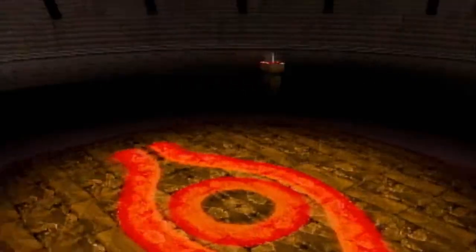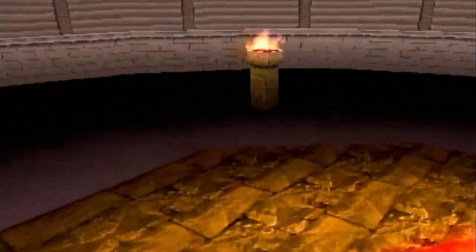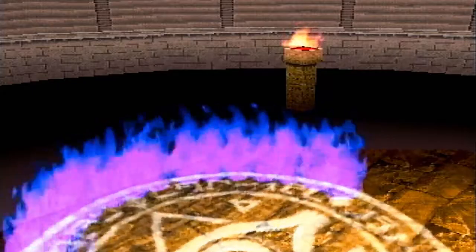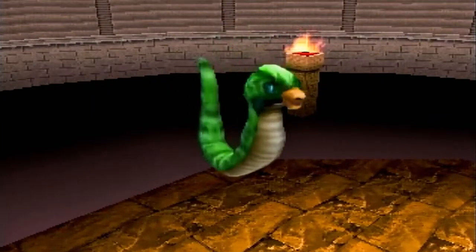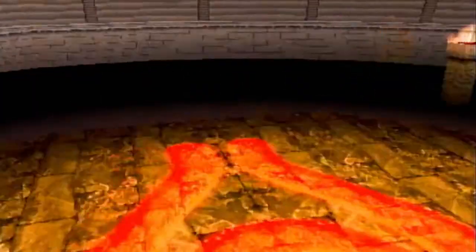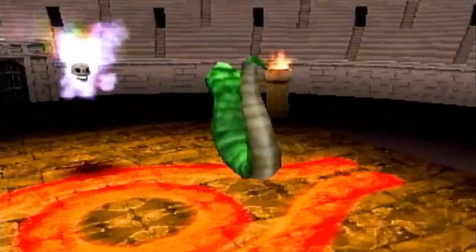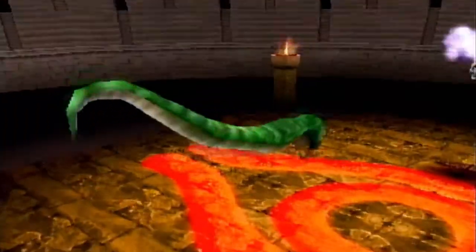The beak snake looks kind of dopey, actually. There it is. Look at it — it's actually kind of cute in its 3D form. The 2D form is not so much. But again, who looks good in a perfect straight-on approach?